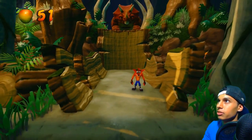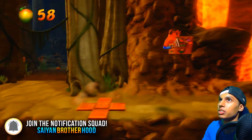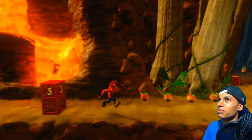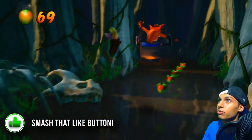Yeah, in the second one you get the gem — the diamond can destroy the boxes. Got my checkpoint, got my mask, got my TNT ready to be destroyed. I almost spun that — it looks like a regular box in this lighting. Or I just have really shitty eyes.